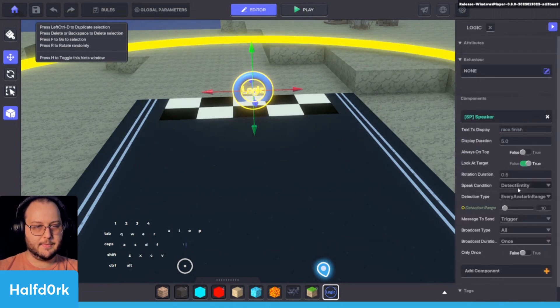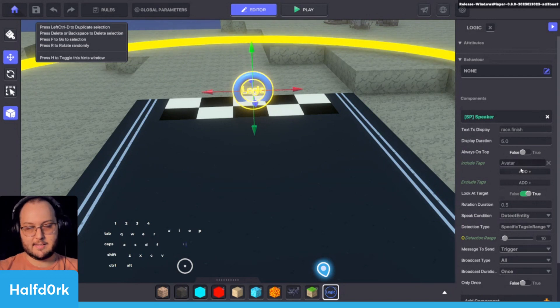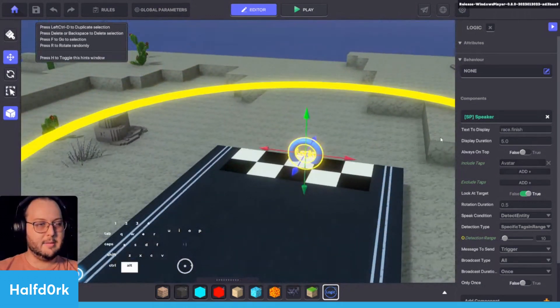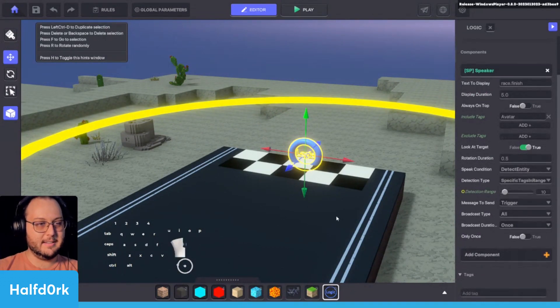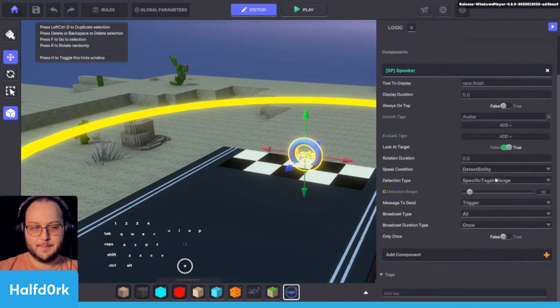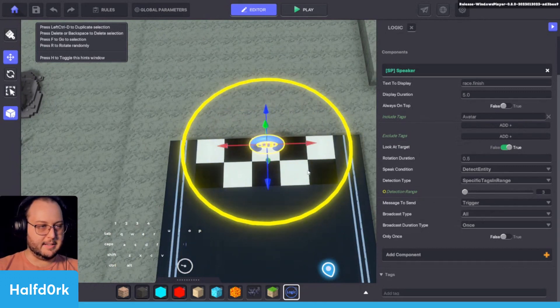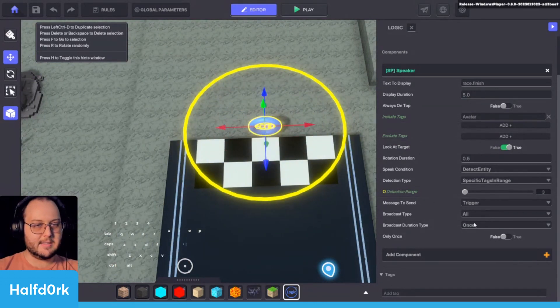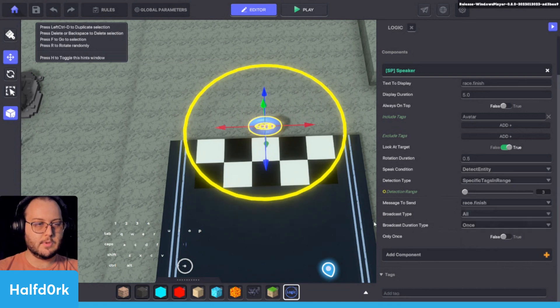The logic asset is going to detect the player using a specific tag — the avatar tag. Once the player enters into that space, it's going to send out the race.finish message. Let's just make sure the quest works first — we know how to do quests. We run and finish — the quest works. Now we're going to associate all of those messages we just made with this timed event. The message to start is going to be Jet.1, the timed event is going to be 'race', and we'll give it 10 seconds.